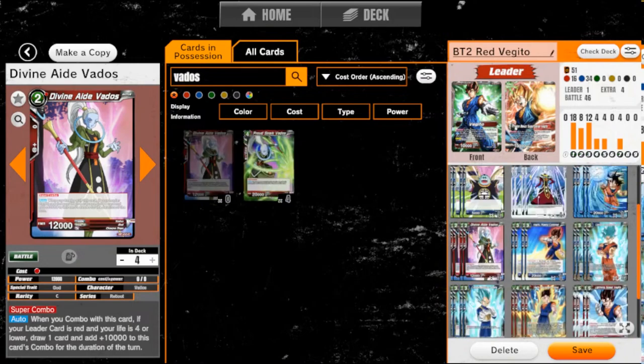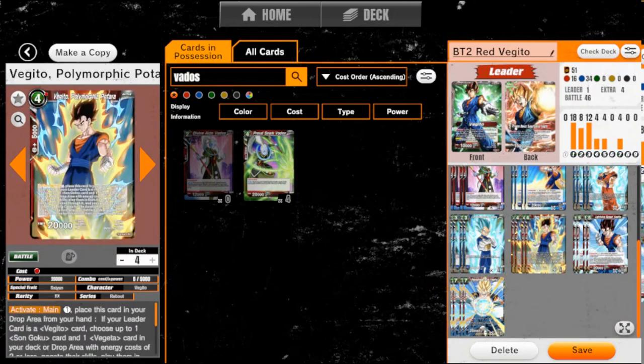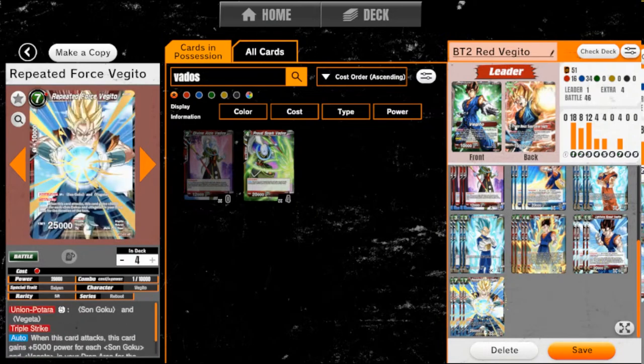We don't actually need red energy because our super combo is for when we have a red leader, and we can easily switch to a completely blue deck — other than the three Vegito cards, because this is generic energy cost. This is generic energy cost. And he's also generic energy cost, though you won't be playing him by his effect.